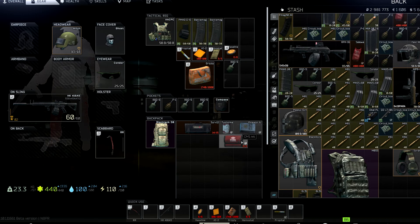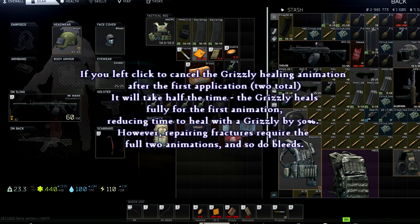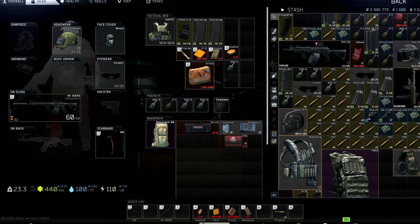For medical items: if I'm running a PvP-centric loadout where I expect combat, I like to bring a Grizzly because it lets me skip separate expensive medical items — it does the job of an IFAK and a salewa combined. I also bring an AI-2 to top off chip damage quietly, since the AI-2 is quieter than the Grizzly and has a shorter animation.